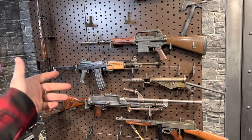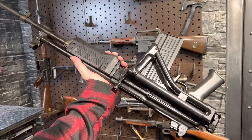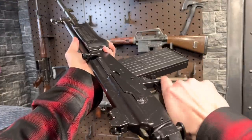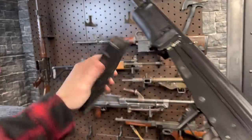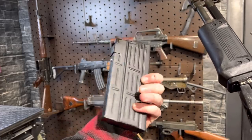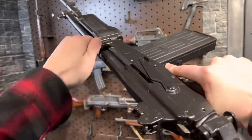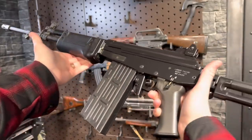Well, you saw the Galil in 5.56 — they did also make them in 7.62 NATO, .308. This is an AR model and has all the same features. This thing is beautiful. Look at these mags — 25 rounds, .308. I love the waffle pattern, these are so cool. Such smooth actions — these are milled receivers. Just beautiful.